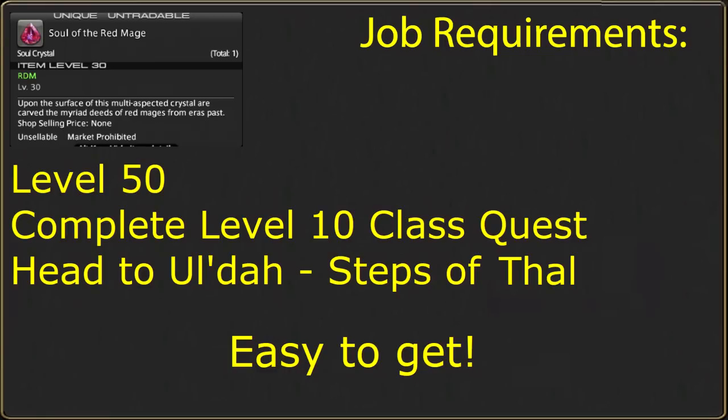Obtaining Red Mage is simple. Provided you own the expansions, at level 50 you will be able to undertake the job quest to obtain Red Mage in Ul'dah at the Sapphire Avenue Exchange. It has no base class, so any battle class or job may pick this up. You must also complete your level 10 class quest from your starting guild and become certified to join other guilds, which is almost guaranteed to have been achieved just by normally playing the game.